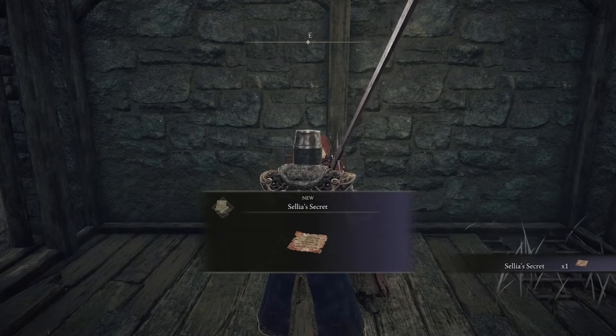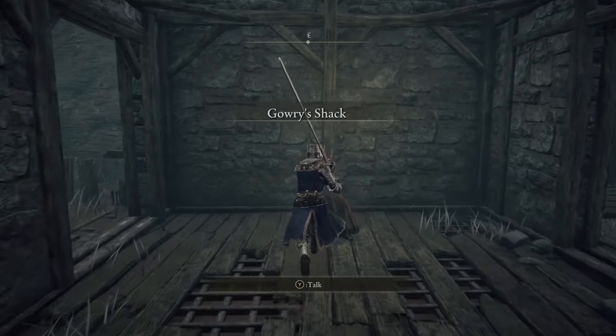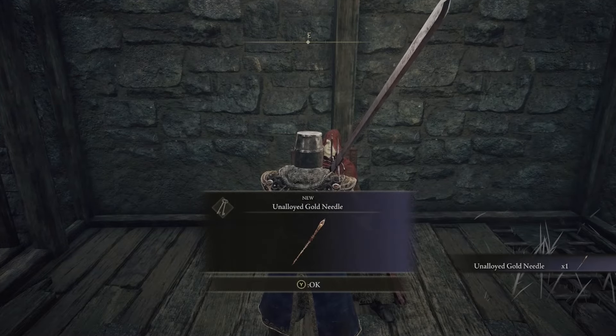Gowry will give you the Secret of Aeonia and ask for some more time with the gold needle. All you need to do is rest at any Site of Grace and then run back to him — the needle will be complete and you can take it from him.